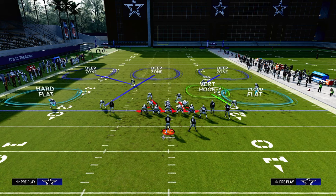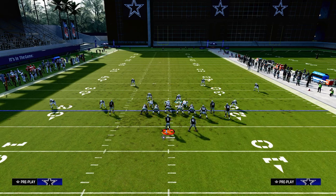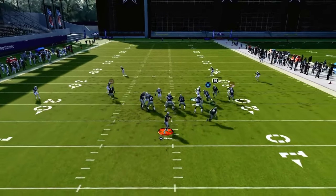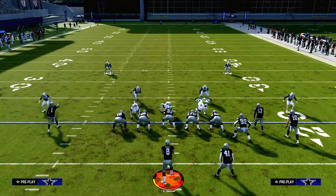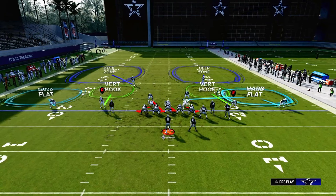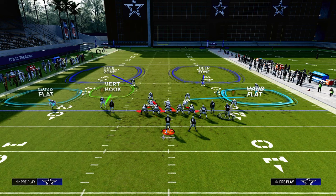This allows me to be really aggressive underneath with this vertical hook shaded underneath, who typically will guard flat routes. You are sitting four rushers, so we're trying to get some pressure — we won't get perfect pressure every time, but a lot of times we'll get pretty good pressure. With a route combo like this, that backed-off cloud, the vertical hook, and your user over here allows you to muddy stuff up, and you can see that deep corner route was covered.